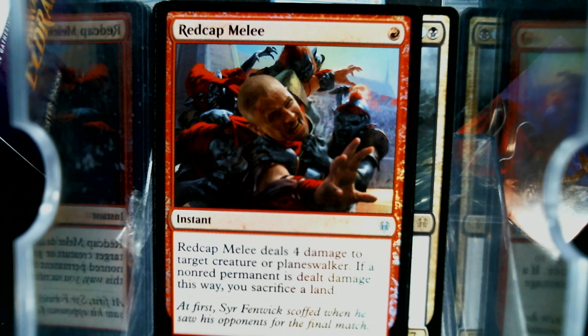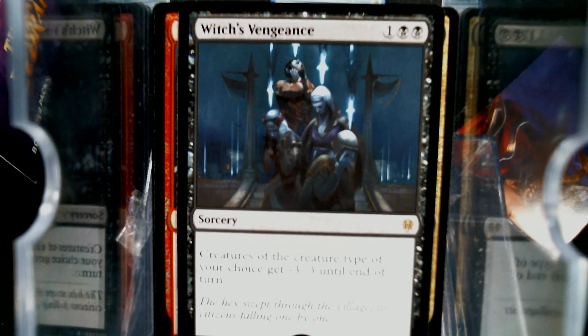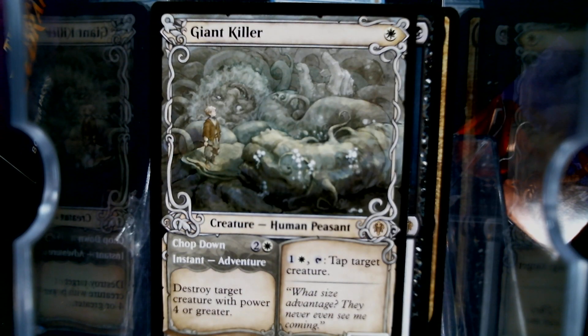We got Witch's Vengeance — wow, tribal hate. And we have a storybook Giant Killer. I guess that's what we're calling those — the storybook ones — when they're in the fancy art frame.